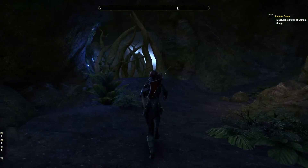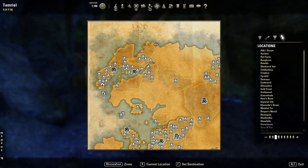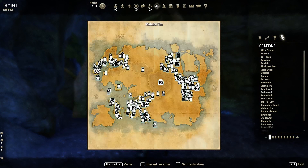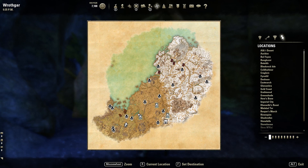Next one I'm going to move on to is Law of Julianos. That's actually in Wrothgar, and I'm going to show you on the map quickly. This is only available if you've got the Orsinium expansion, the Orc one, because this map only becomes available at that point. If you've got the subscription then you can just head here because all the expansions are unlocked for you, but if you didn't buy this and you don't have a subscription then you can't craft this set. The other downside of the Law of Julianos set is that it requires six traits. So if you're just starting out and you're around level 30 and you've done your bits of crafting, you're probably not going to have six traits on everything.